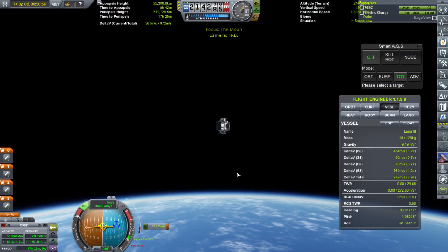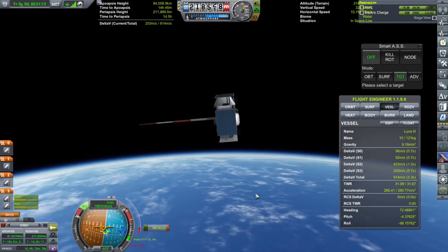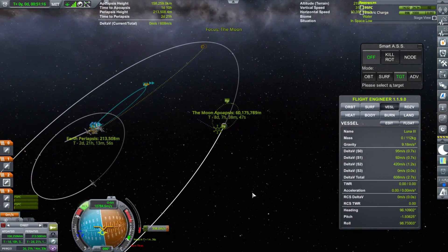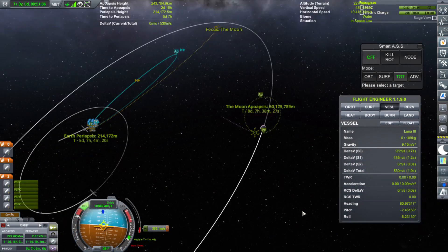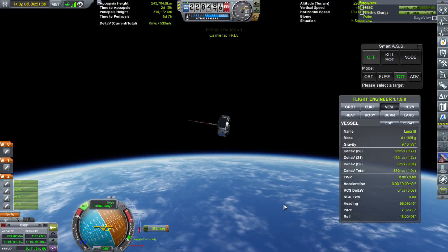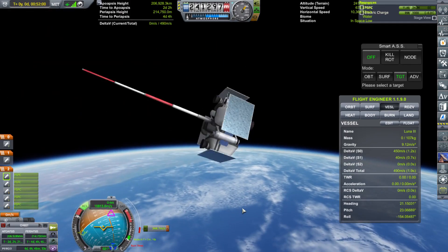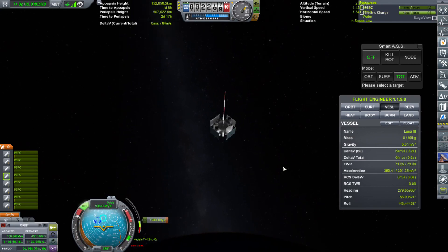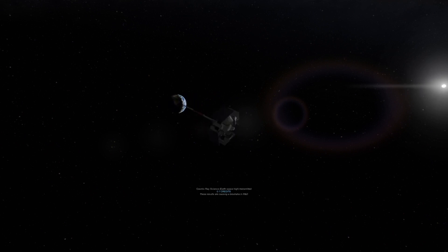I tried to use some of my engines — my SRBs — for orbital maneuvering, but we weren't really able to raise our apoapsis high enough. I tried changing our craft's orientation so I could use the retro rockets to fire us prograde, but it was unsuccessful. We did get science from high Earth orbit, though.